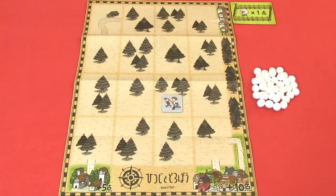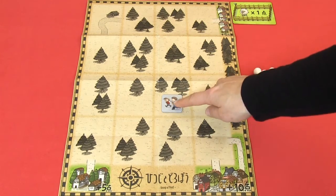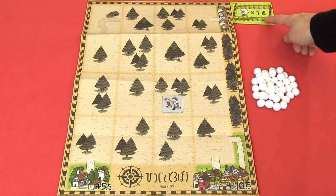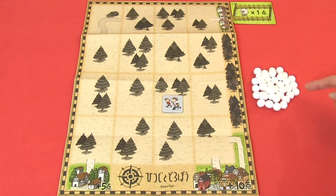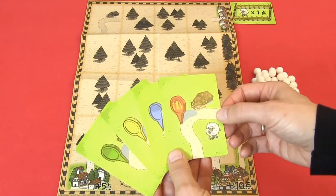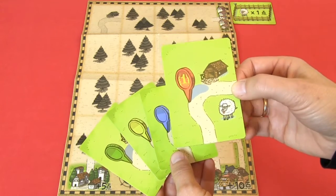For the setup of the game, you will give each player a player sheet, a thief token placed here, and then a fence. You will place the sheep nearby so every player can easily reach them. For the game, you will take the house cards — take the red house card, and the player that gets this card is the starting player.